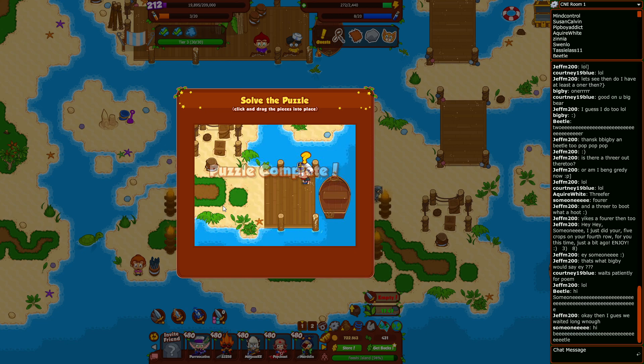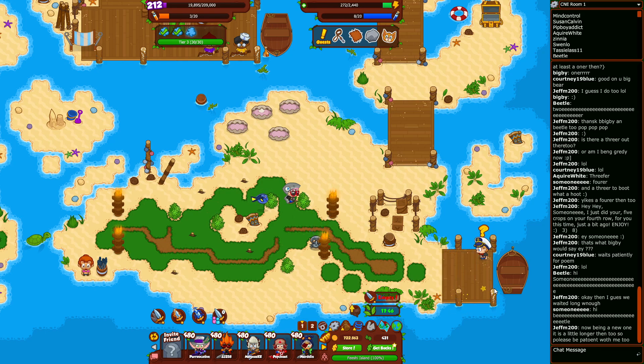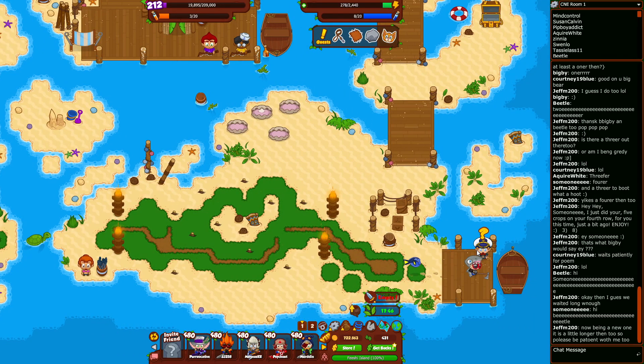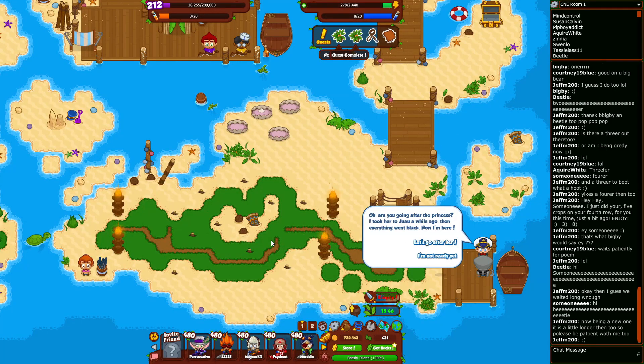Just like the last puzzle on the last island, we're spawning in a new little captain down here. And that is 100% complete on the Fishi Islands! Let's turn in this quest. 'Greeting — any chance you're heading over to one new island?' I don't know — I can't pronounce things. 'Have you seen a princess lately?' 'Oh, are you going after the princess? I took her to one-you-a while ago, then everything went black. Now I'm here.'